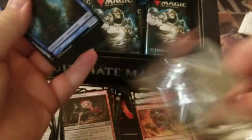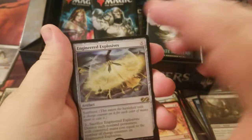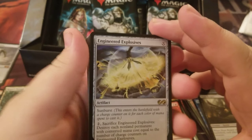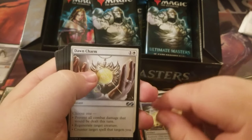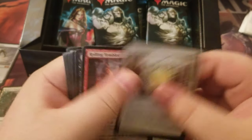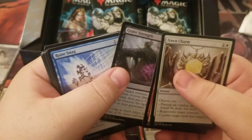I'm looking for those nobles. Slum Reaper is our foil, and we got the EE — Engineered Explosives. Very nice, first one, very nice. Uncommons: Dawn Charm, Rolling Tremblor, and Grave Strengths.